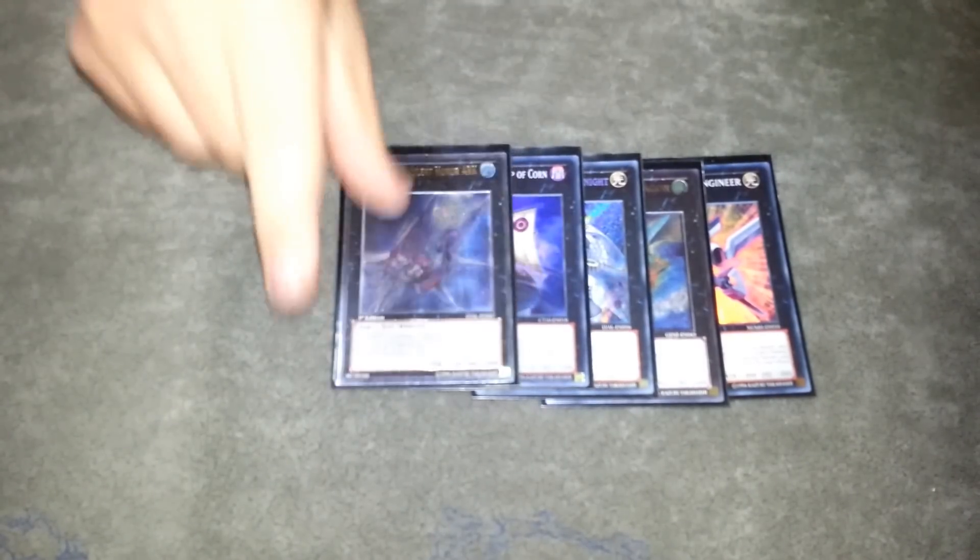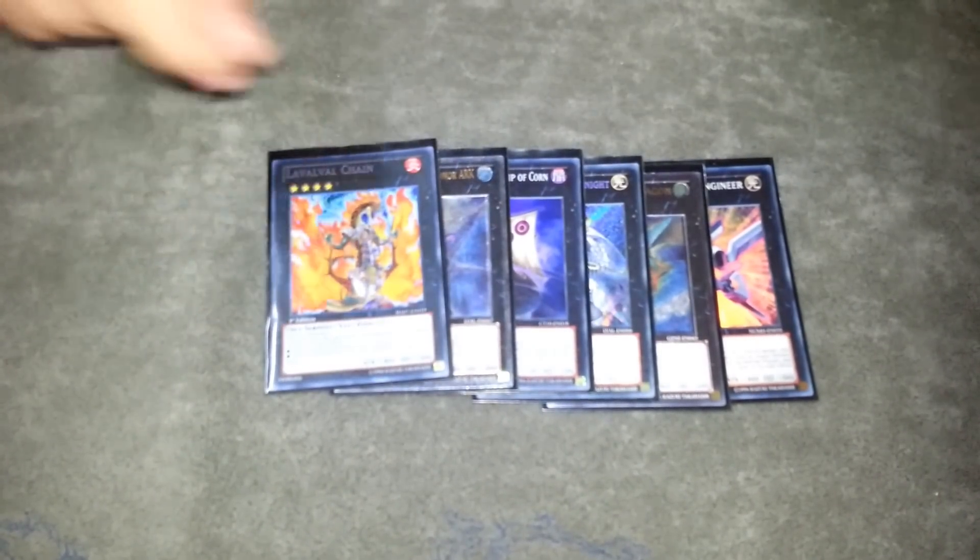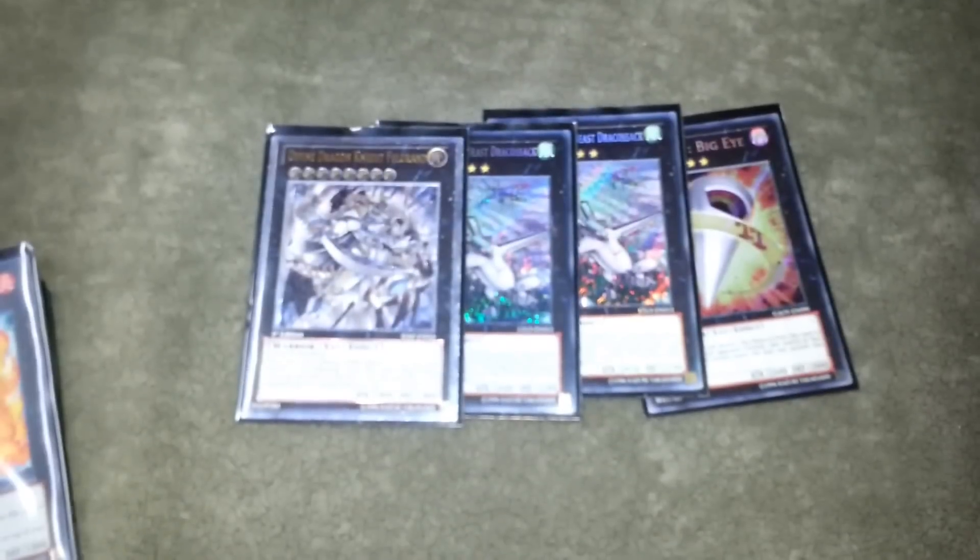For the Extra Deck: one Leviair the Sea Dragon for Rank 3s, Number 11 Big Eye, Constellar Ptolemy for Rank 4s, a Big Eye, two Dracossack, and a Felgrand. Those are my big XYZ — they're really good.